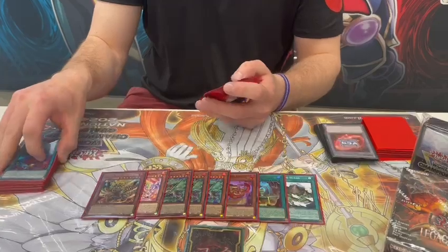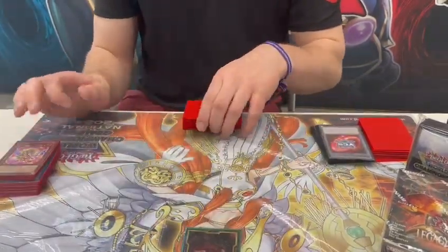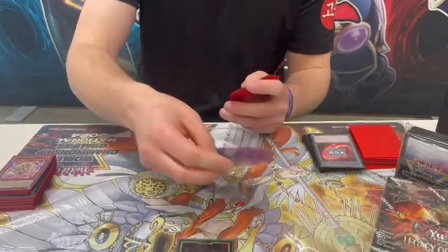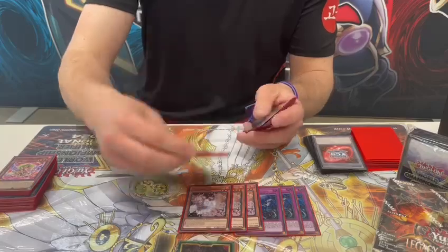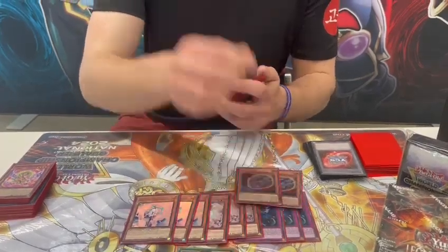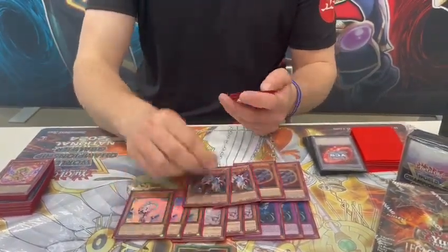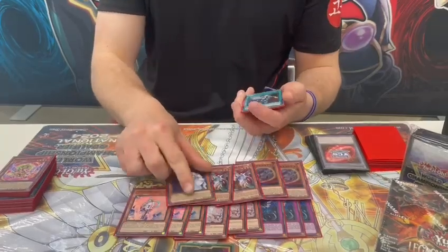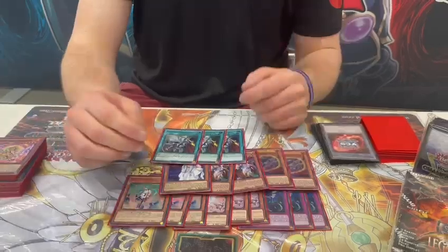1 Garunix for the Pentraps, 3 Impermanence, 3 Ash, 3 Veiler, 2 Nibiru mainly for Snake Eyes, 2 Ogre mainly for Tenpai and all the other decks, 1 Mourner — this was for the Crossouts, and it's just a solid card against most of the decks.